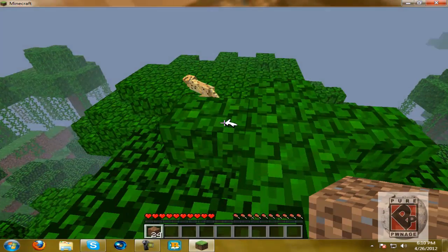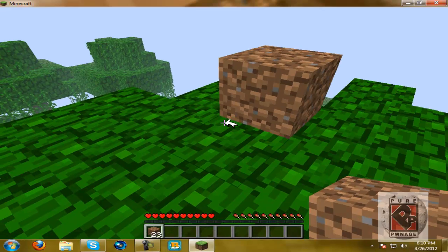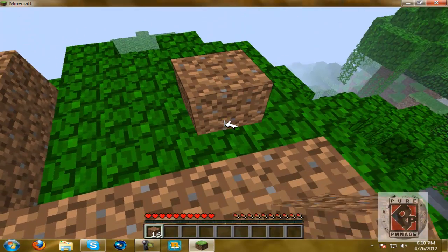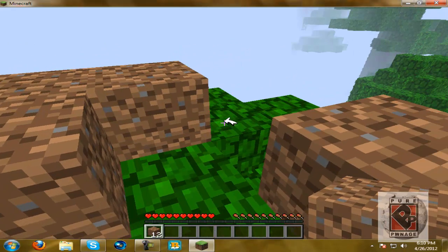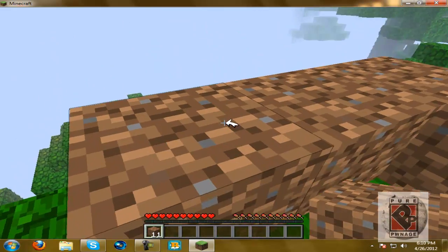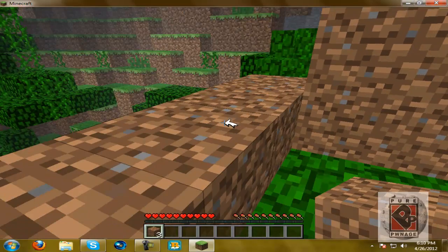There are wild ocelots everywhere. I'm gonna build my house around you, Mr. Ocelot. Just for the heck of it right now, I'm building my house on top of this tree like an absolute rebel. Come at me, bro. That's what you gotta do to survive.